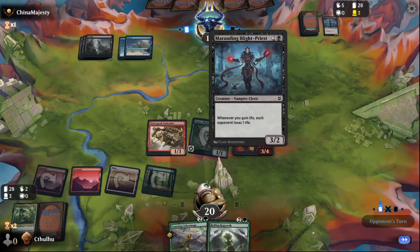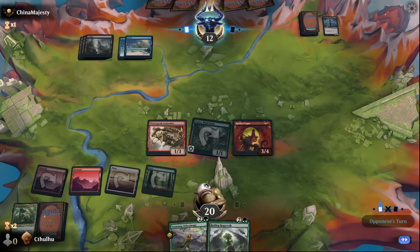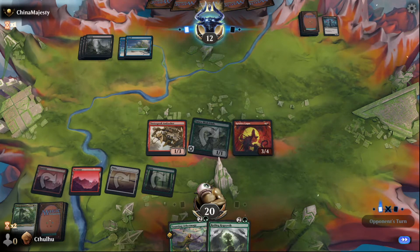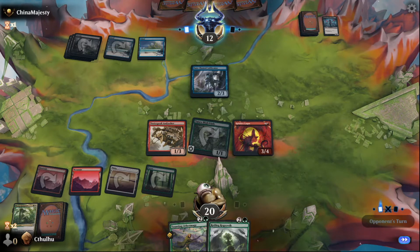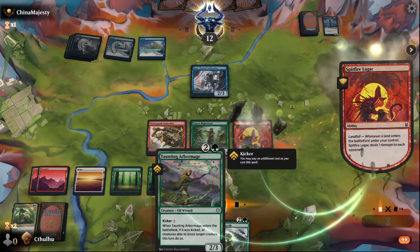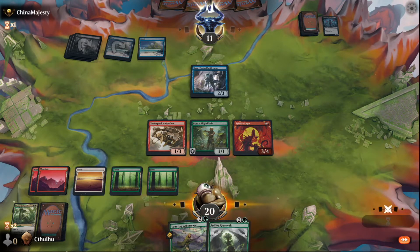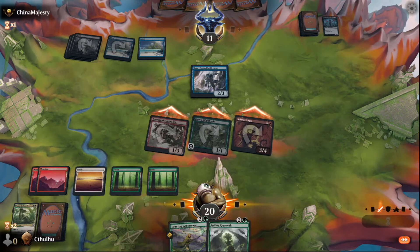That's fine because I still got the Roiling, so I'll get two more triggers off of that next turn. Depending on how much life gain they've got — it's not Black-White so it's not the Cleric stack, but the Blight Priest could matter. We're playing an aggressive deck so any amount of life gain they have is not something I want. I'm sacrificing guaranteed Landfall triggers every turn, but Landfall triggers — go to combat, swing with everything.